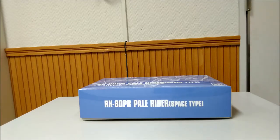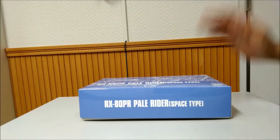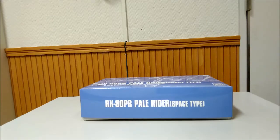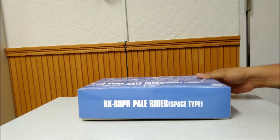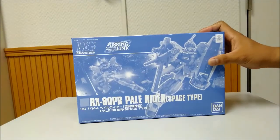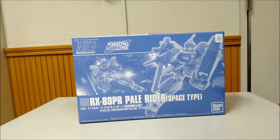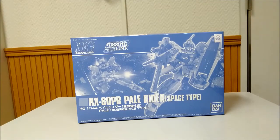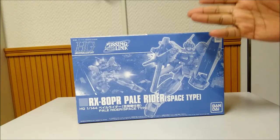Hello guys, it's me again with another Gunpla unboxing. This is the second P-Bandai kit which arrived to my desk today. As you can see, this is the Premium Bandai exclusive High-Grade Universal Century Palrider Space Type from the mobile suit Gundam side story Missing Link.